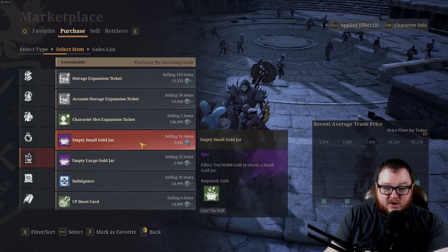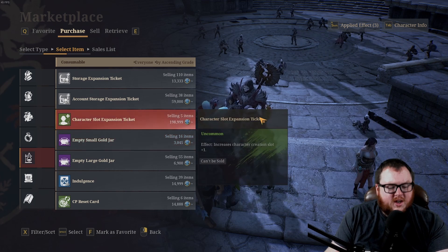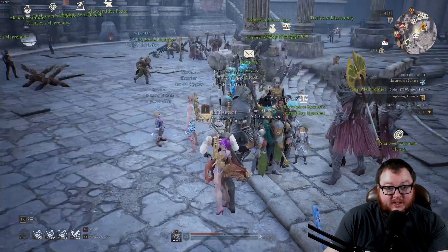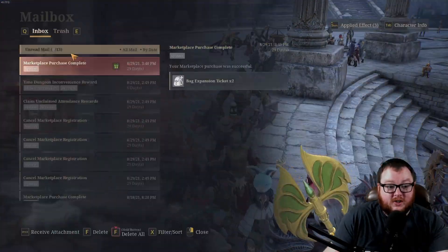There are also storage and character expansion options available, so really a lot of things we talked about in the cash shop video can be purchased in-game with Starseeds. That said, you can still pay cash for them if that's something you'd rather do. Once you've purchased those inventory expansion items from the marketplace, you do need to visit your mailbox and actually claim them there.